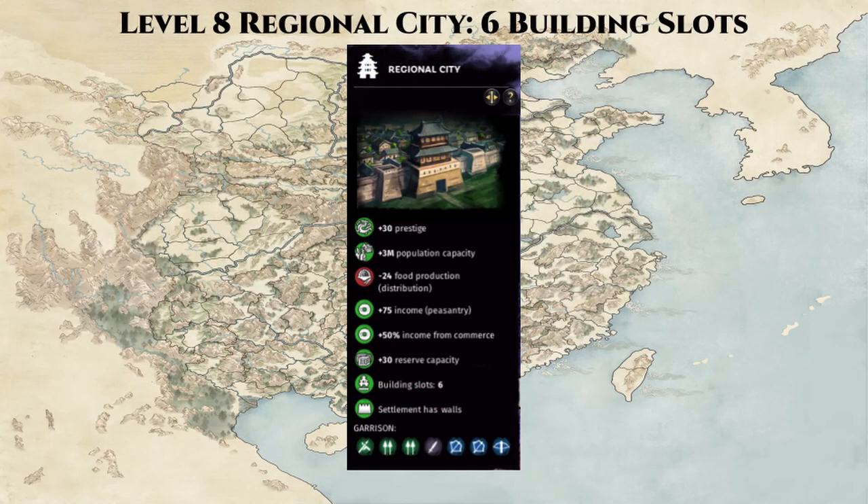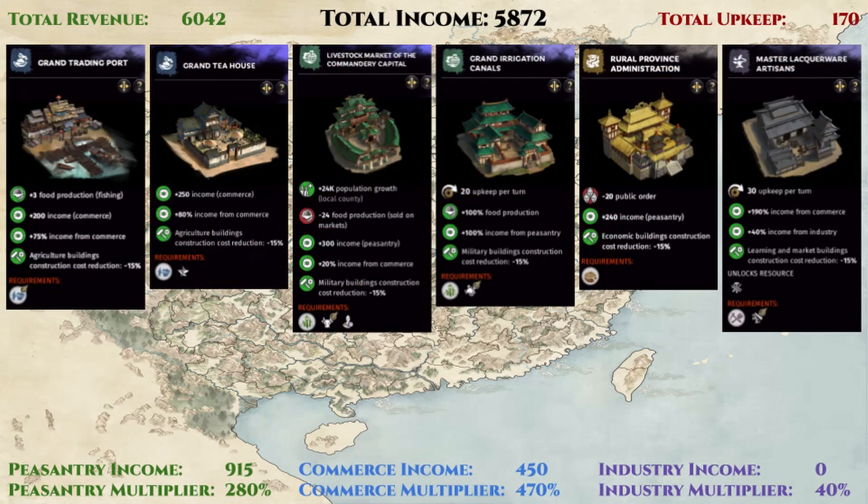So let's upgrade the settlement one more time to gain the maximum 6 building slots. Here we see the income reach 5,872 gold per turn, and this is one of the few times where I think 6 building slots is not enough for a commandery. There's still a market wharf building chain that could boost commerce income by another 150%, and we don't have a slot for any public order fighting buildings, corruption fighting buildings, or an administrative office, which can provide corruption reduction as well as income. And we definitely don't have any more slots for military buildings, which can take huge advantage of the 5 agricultural buildings in this commandery that give a default 75% discount to military buildings. But we have to make do with the 6 that we have, as it allows for the highest amount of income in this commandery.